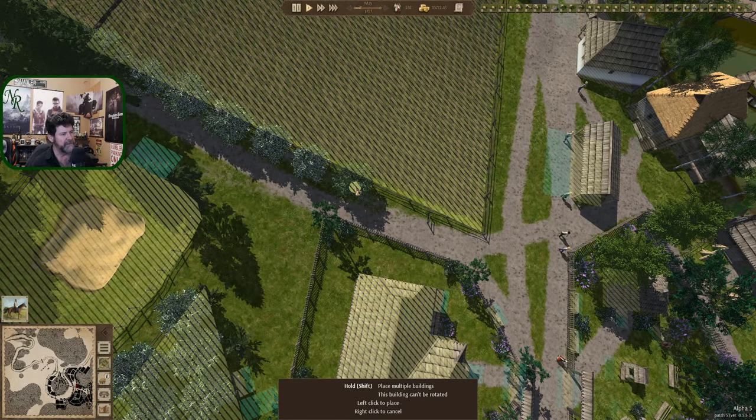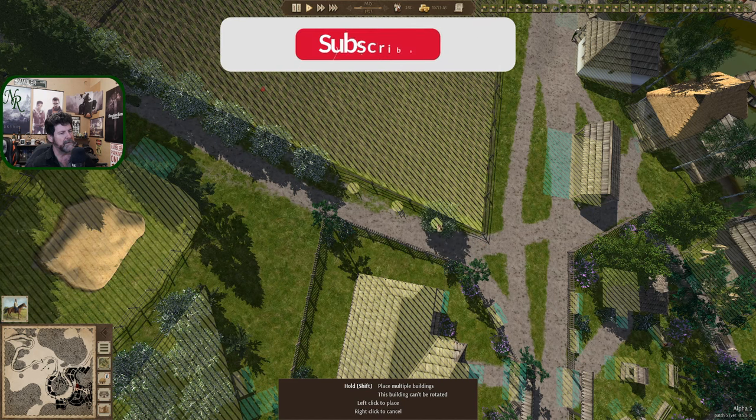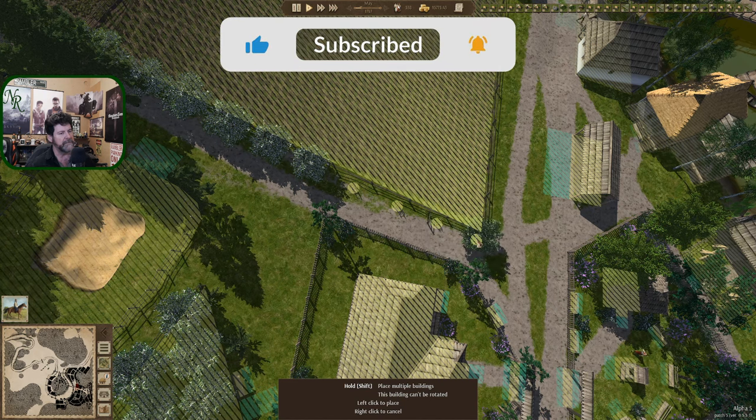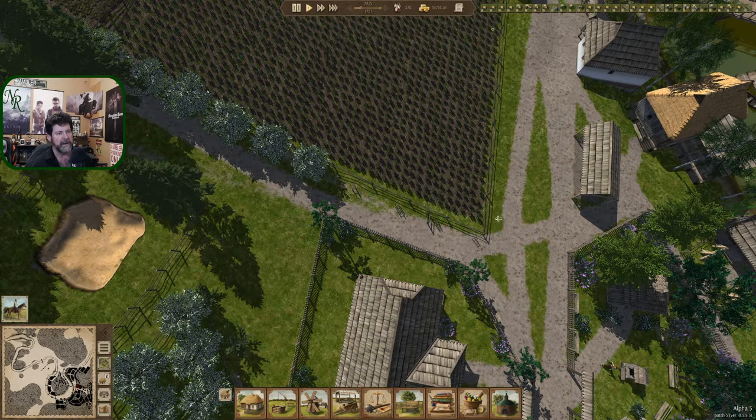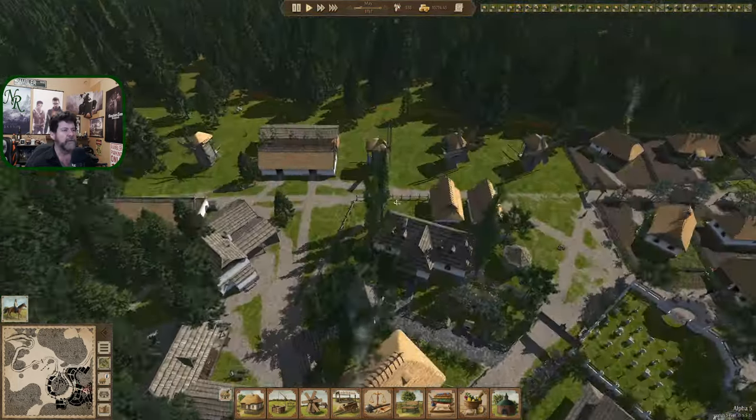A little more space than that — let's see if we can match the other one. Something like that and something like that. I think it's close enough. Four mills are running — no, two are waiting for workers, though the wheat is being delivered to them, which is good.